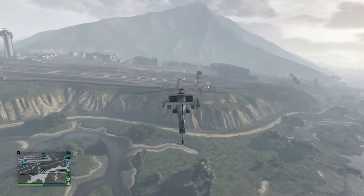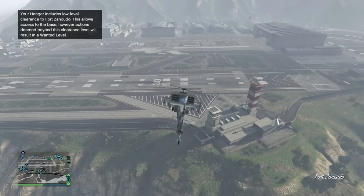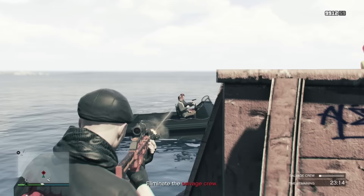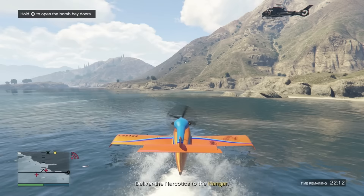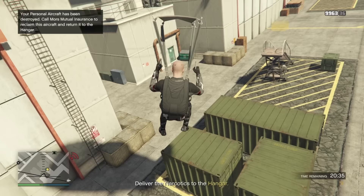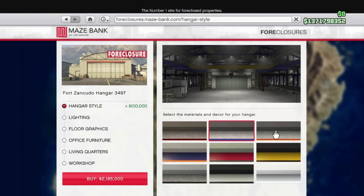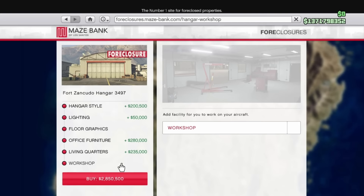The best Hangar locations are the three at Fort Zancudo military base — this lets you enter the base without receiving a wanted level, and many source missions for air freight cargo tend to be further north. My pick is Hangar 3497, starting at just over 2 million dollars — it's the most central and the cheapest, though costs can rise to over 4 million with added options.